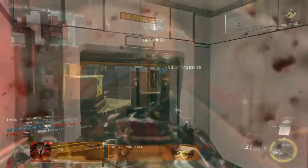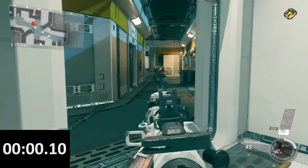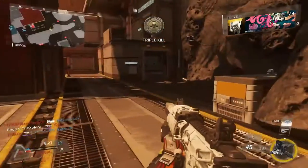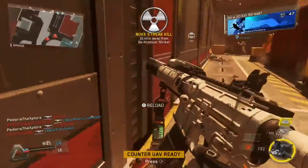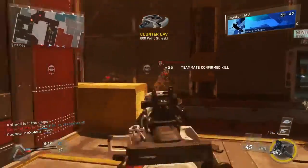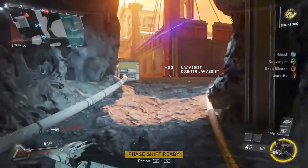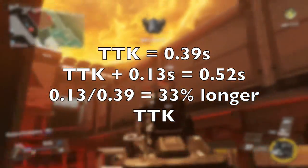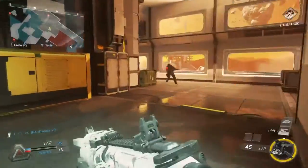You might think that the aiming down sights time really isn't that much and doesn't make much of a difference, and I actually measured it here — it comes out to 0.13 seconds, which doesn't sound like a lot, but in a twitch shooter like Call of Duty it really makes a big difference, especially considering that the time to kill of the NV4 is 0.38 to 0.39 seconds or so. So that adds an additional 0.13 seconds, because I have to aim down sights before I can start firing. I could start hip firing before that, but hip firing is very inaccurate with the NV4, so I pretty much did have to add that time. So that increases my time to kill by almost 33%. And that was with using the quickdraw attachment — without it, it would be a much longer time to aim down sights, and thus a much longer time to kill even.